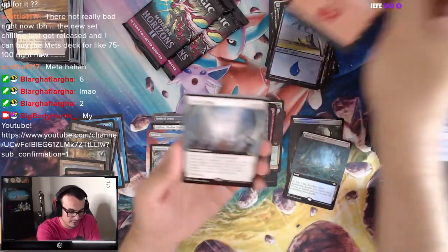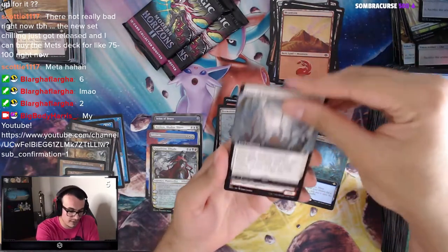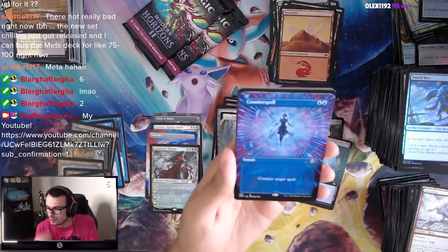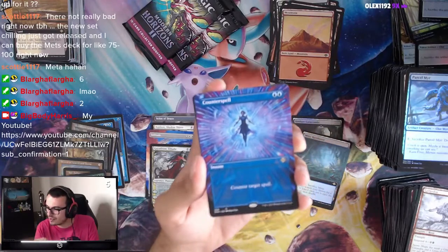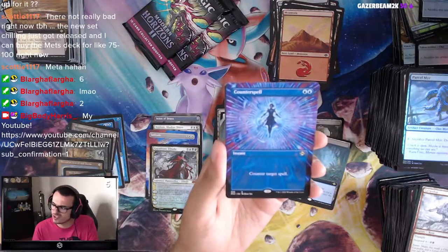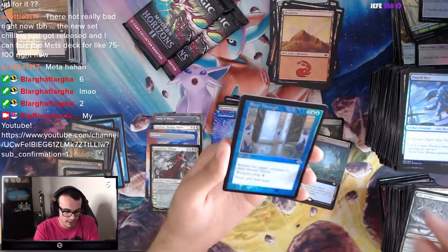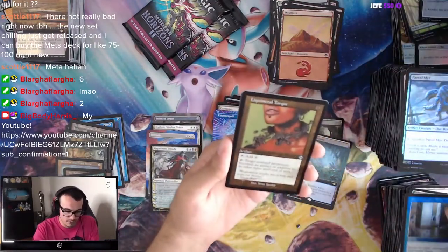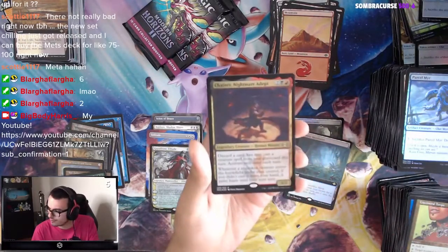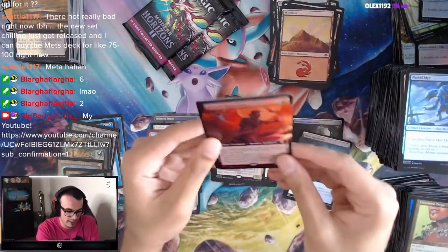We got a Mountain, Out of Time — no Cabal Coffers, we're just out of time. Gargadon, Counterspell with that nice vivid beautiful art — that's so nice, beautiful, love to see it. Jade Avenger, Step Through, Liquid Metal Torque. And Chainer — I got a regular foil etched foil Chainer. And Emrakul's Apprentice.